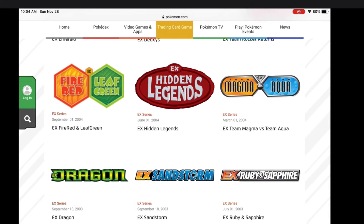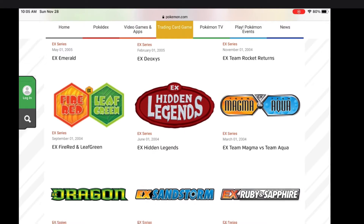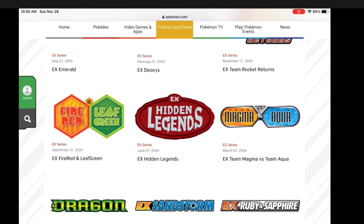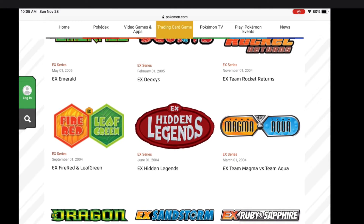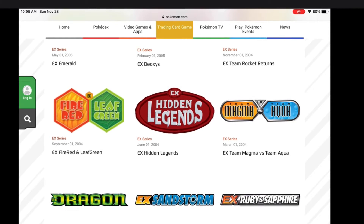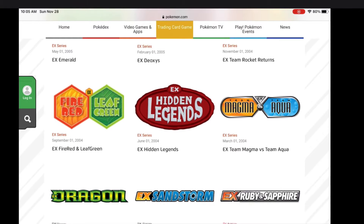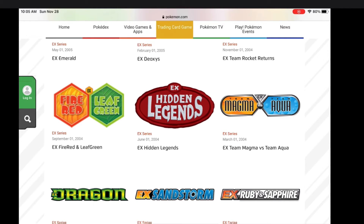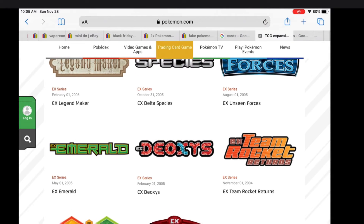It goes all the way up — it's basically a series where you could pull certain cards. Remember, the cards you pull out of packs are all different; they're not all the same in each pack. EX Team Magma vs. Team Aqua — I actually sold a card from there on eBay — EX Legends, EX FireRed and LeafGreen, which is a very popular set, and EX Team Rocket Returns.